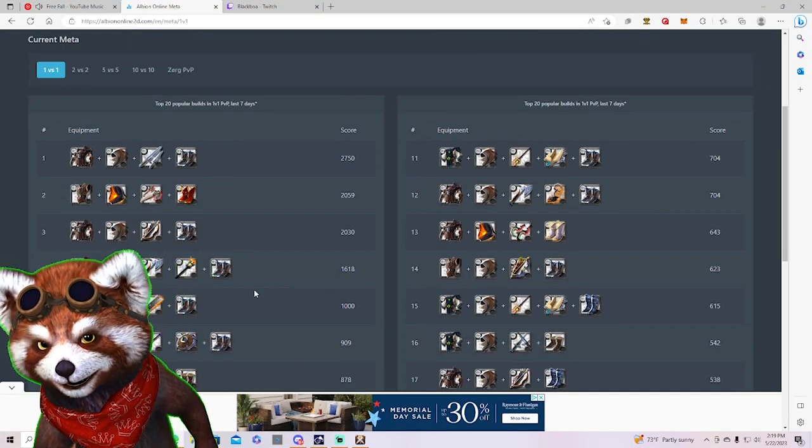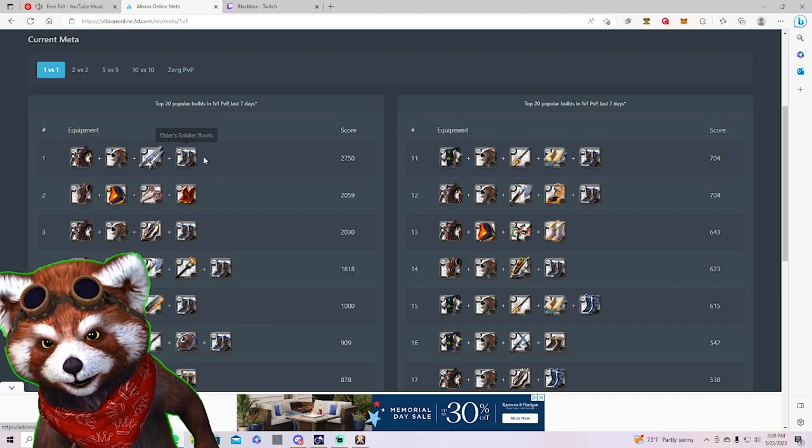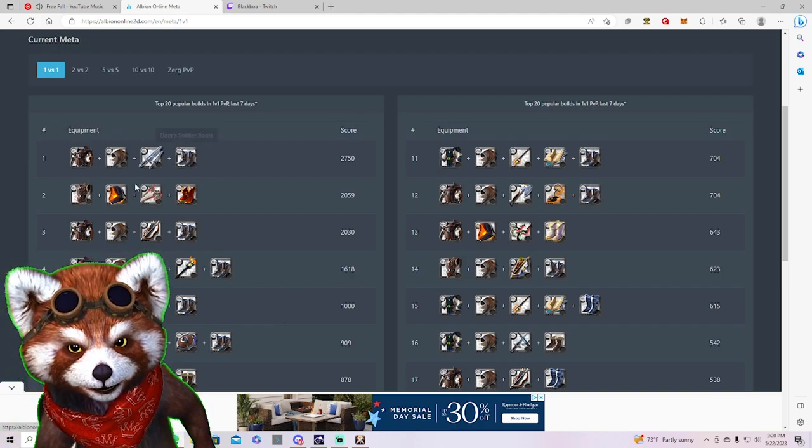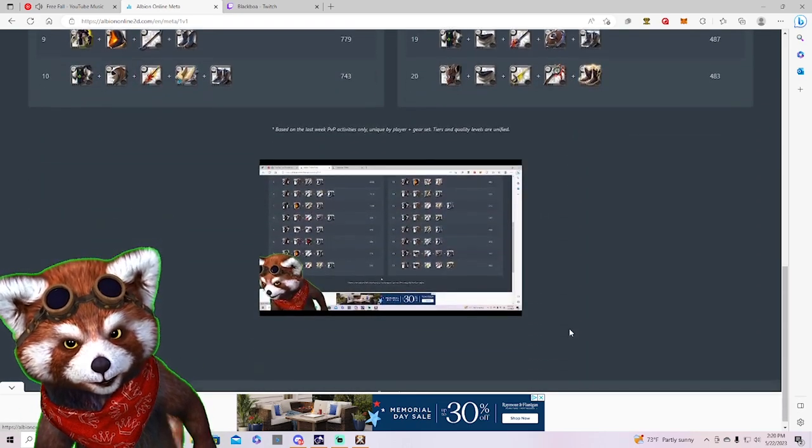Looking at the meta tab now — a dual sword build with these two items seems like a legit build. So I think this is accurate data being pulled.